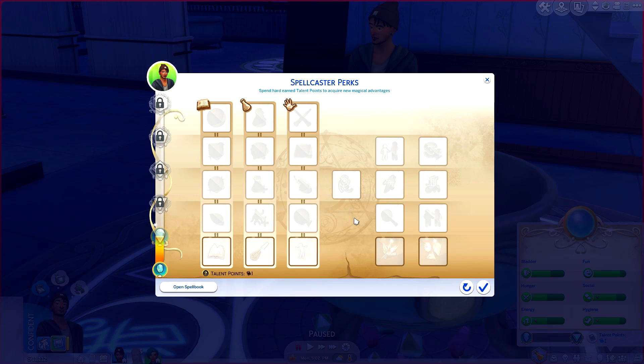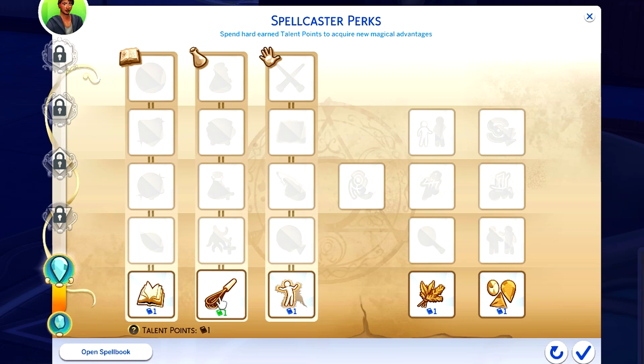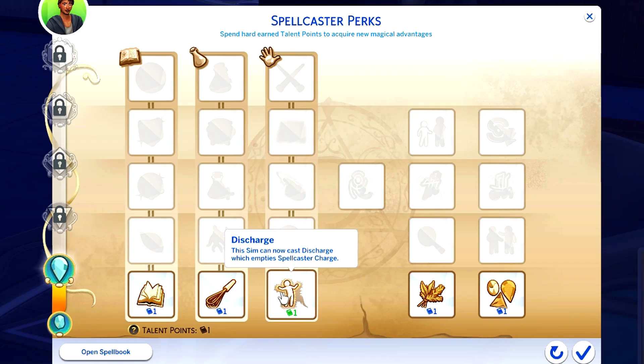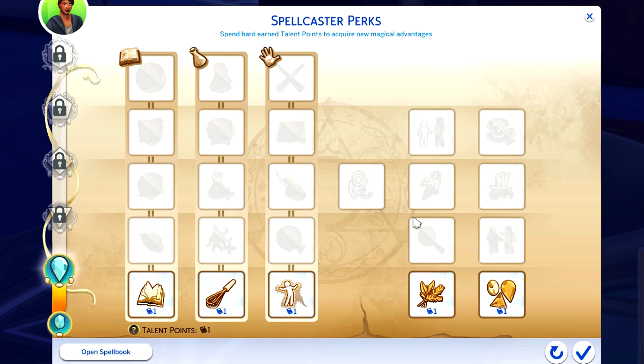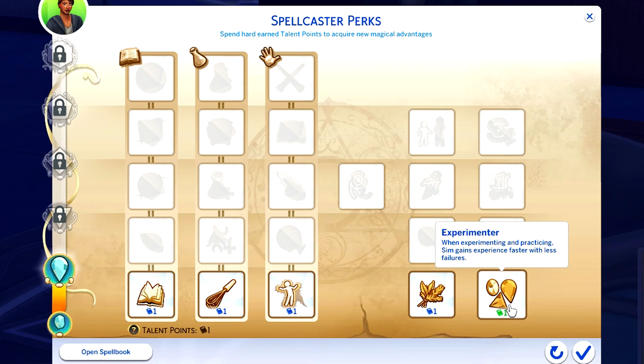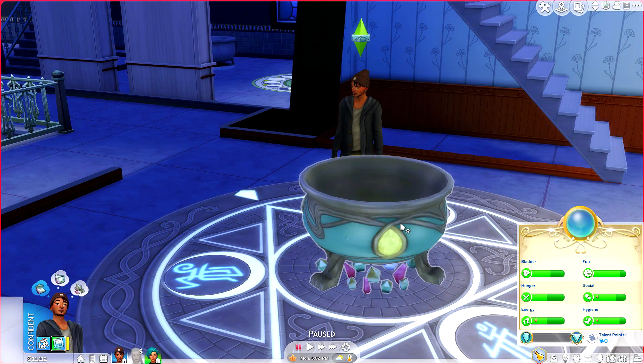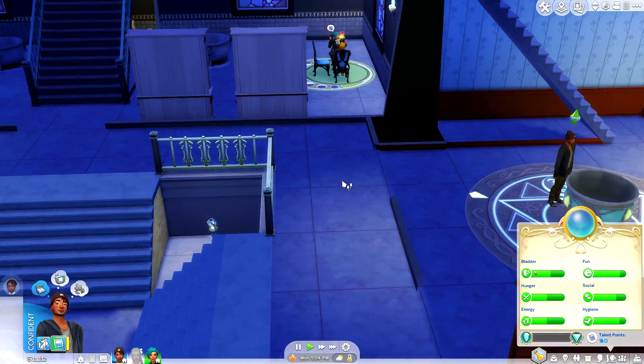Did you end up learning anything? He's leveled up! Now that we've leveled up to neophyte we have one talent point. We have: Knowledge is Magic - sim reads and does computer research at a fast rate and these interactions also provide magical experience; Blender Arm - potion crafting speed significantly increased; Discharge - this sim can cast discharge which empties spellcaster charge; Incredible Forager - sim receives more items when harvesting magical ingredients in the magic realm; and Experimenter - experimenting and practicing sim gains experience faster with less failures. I'm gonna do the Experimenter one because I think it's gonna benefit him most right now.